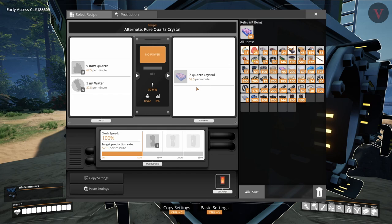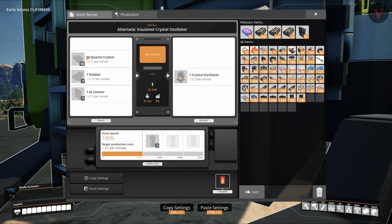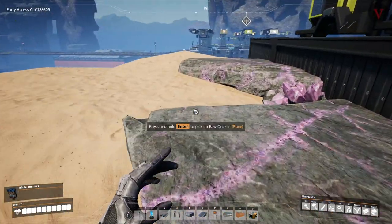Pretty simple with a really generous output — 52.5 out of just one refinery alone. Our end goal is that we have the four manufacturers in the computer building on the other side dedicated to oscillators, and they're only using 18.75 per minute. Four of them is going to be 75 quartz per minute. We will easily outstrip that, which is fantastic. We're not going to do the oscillator today, we still have to set up AI limiters, but we are going to knock out the quartz crystal.